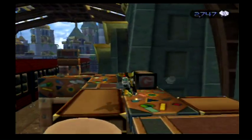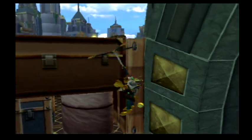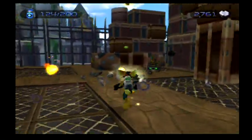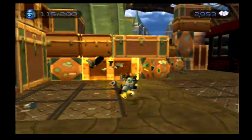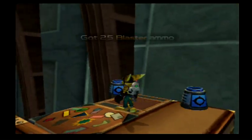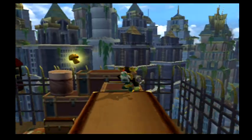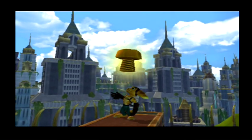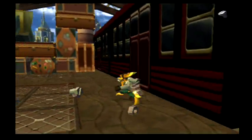Get up here, climb up here, attack these enemies. Now we're going to jump down here and helipack up here. Take out these guard dogs — we see the nice shiny gold bolt and you're like, how the heck do you get that? Helipack up, double jump, wrench throw, then jump, jump, glide, double jump, double jump — and boom, you land right in the radius of it. It takes you to the gold bolt immediately. There's our gold bolt for Metropolis.